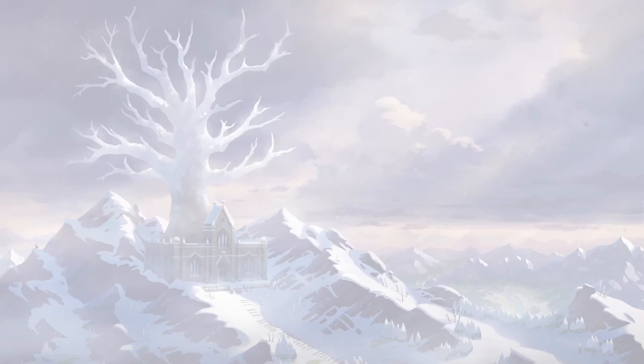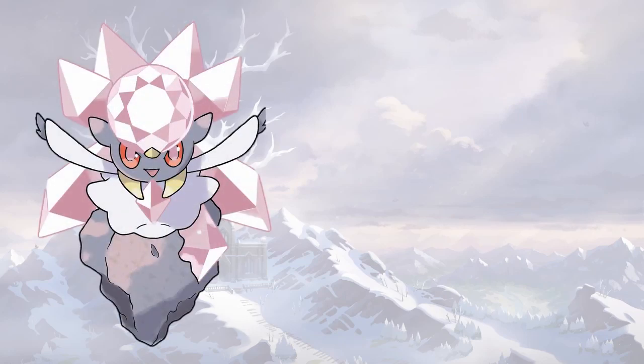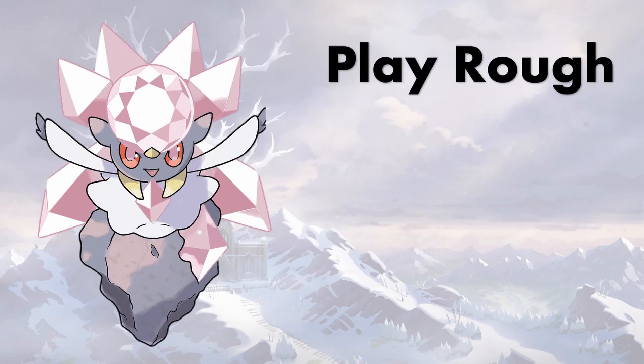Coming in at number six, we're looking at Diancie — and keep in mind we're also talking about Mega Diancie in national dex formats. Play Rough is the first highlight — physical Diancie is now a real thing. The problem with Diancie was it has Diamond Storm, a high base power rock move with a 50% chance to double your defense, which is insane, but you always wanted to run Moonblast too, forcing an awkward mixed set. Now with Play Rough, physical Diancie might be the go-to.